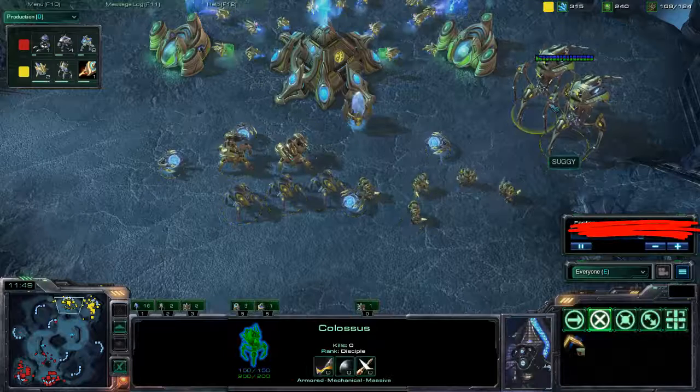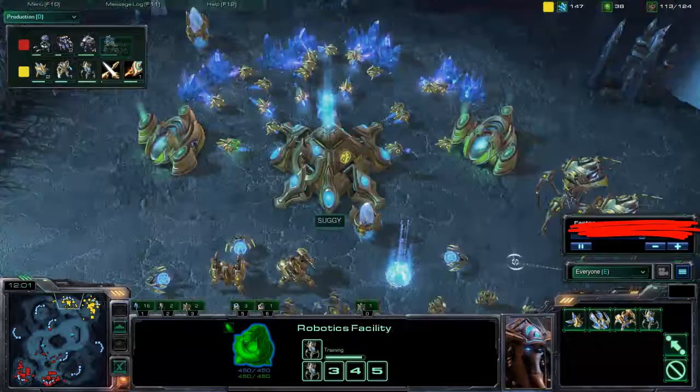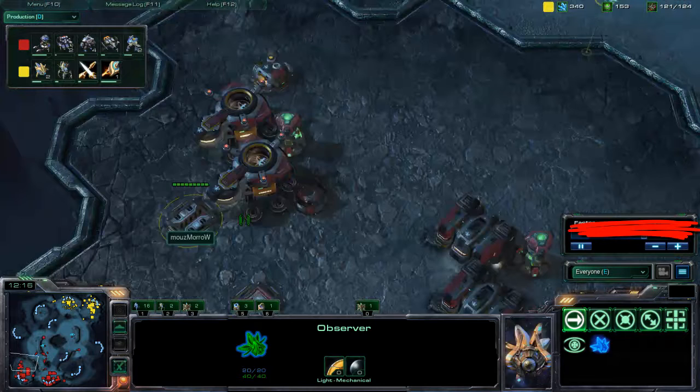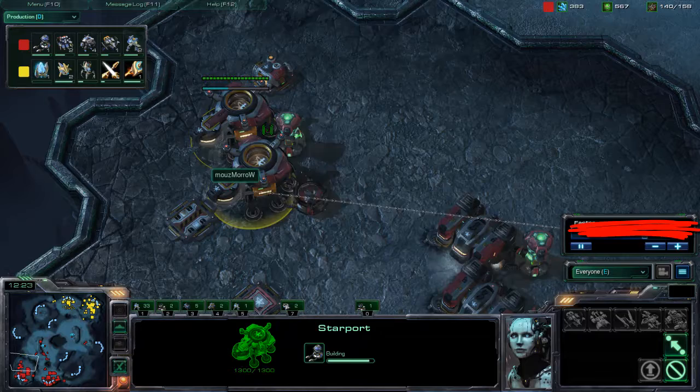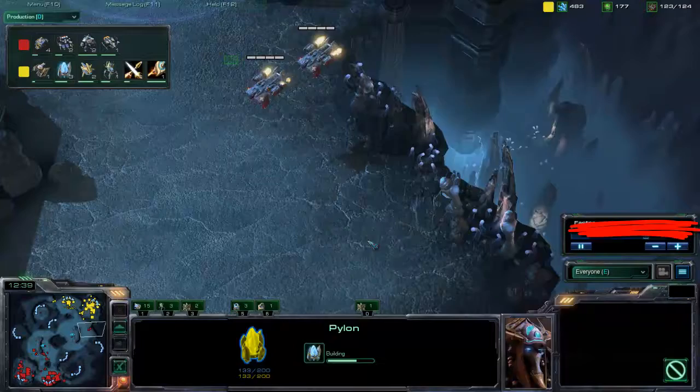Seeing as he's getting Colossus out now, that's probably a good safe bet. Good counter. Chrono boosting out those Colossus, just trying to build up a massive army to fight off this Terran army right here, south, that he can see with the Observer. Getting Vikings to take out the Colossus — you always want those. But you have to be careful that you don't get too many Vikings and overcompensate, because if you do, your Vikings will not be of much use and it's all wasted money.